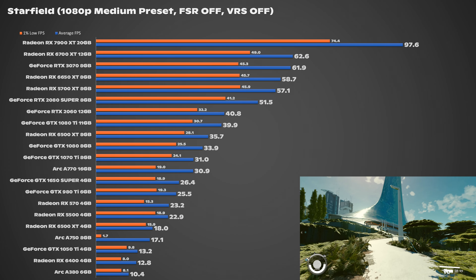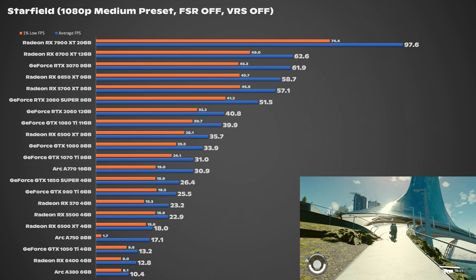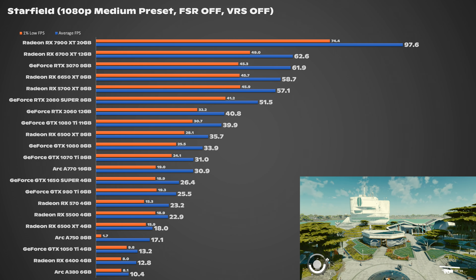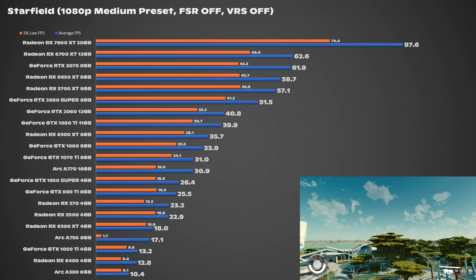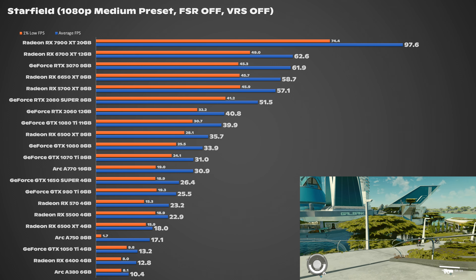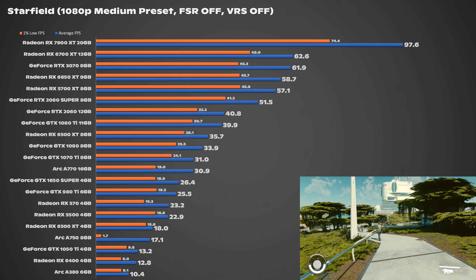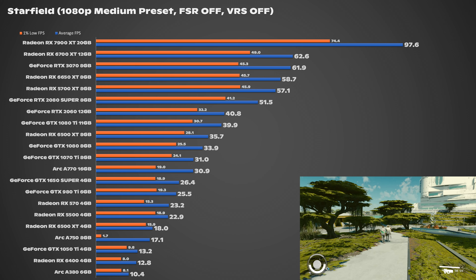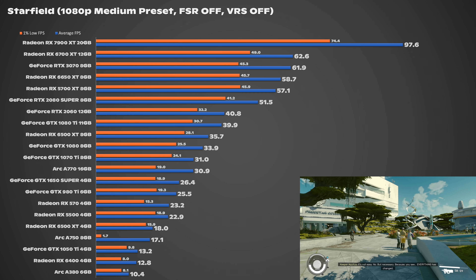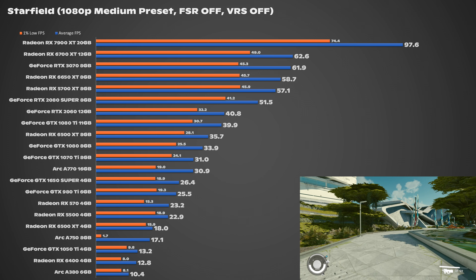Moving up to the medium preset, things take a bit more of a turn for the worse. Cards that were in the 70 FPS range are definitely not anymore. The 6700 XT should be scaling better than it is, which is odd. Honorable mentions go to the 5700 XT and 6650 XT — they're higher up the stack than expected. The 2080 Super should be in higher FPS territory but isn't, which is strange. Everything else is 40 FPS average and below. All the 4GB GPUs struggled to even get above cinematic frame rate territory, minus the 1650 Super, which was odd.